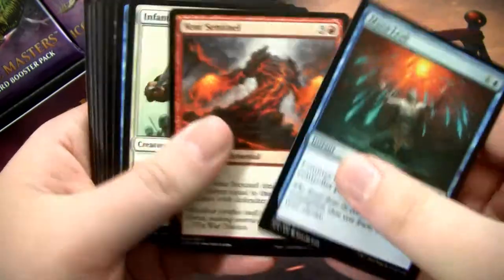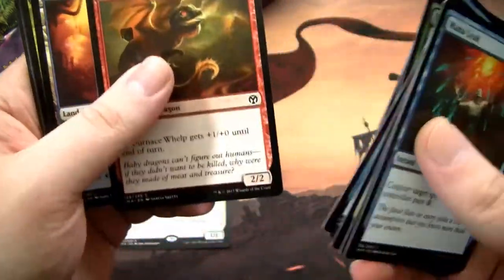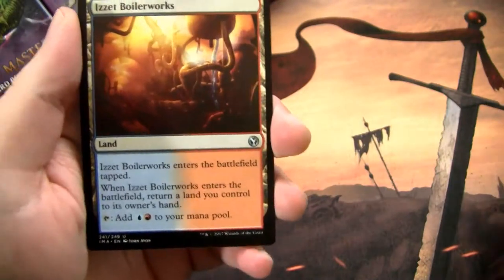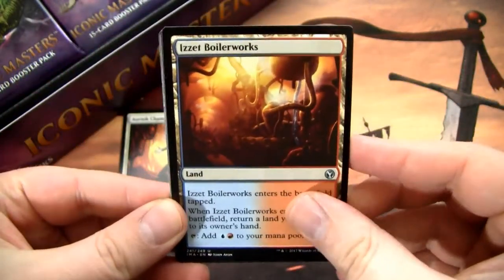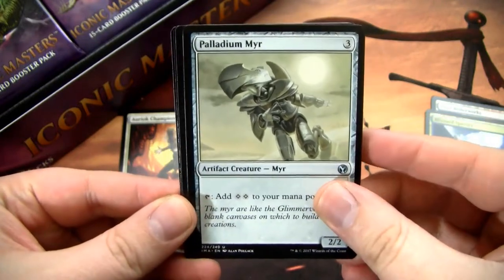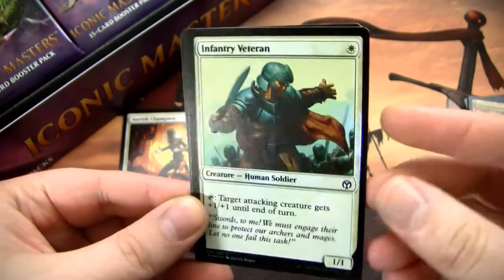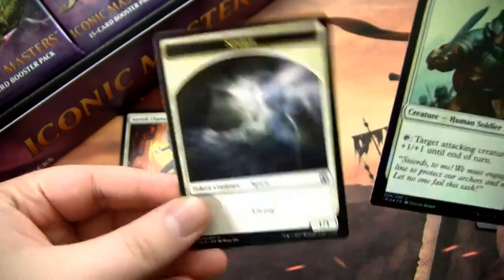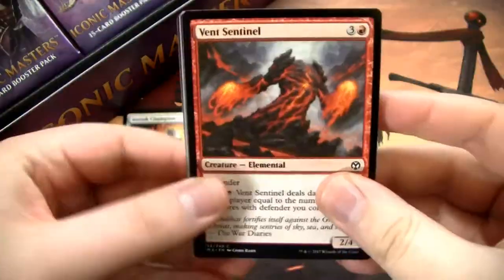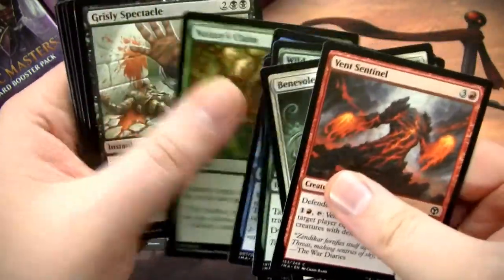Kicking it off with Manalith — it's a pretty staple card, sort of iconic. We got some Boilerworks bounce land, Blizzard Specter, Palladium Myr, and then our rare is Bulk Hydra. And we have a foil Infantry Veteran. Then Vent Sentinel — and by 'good ol'' I mean, not that good.